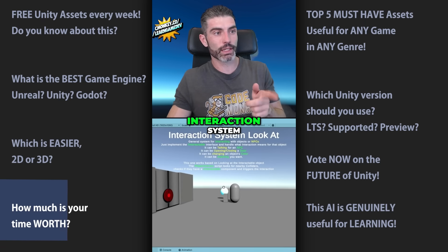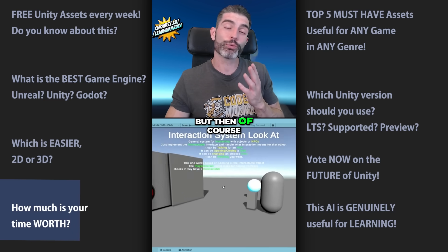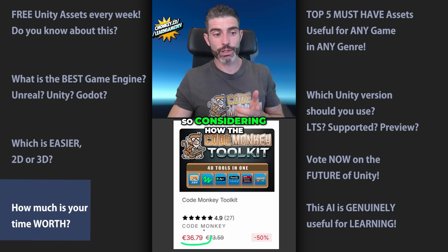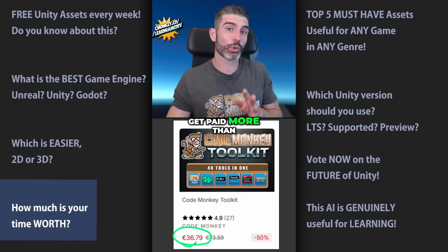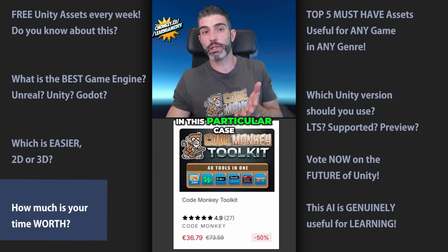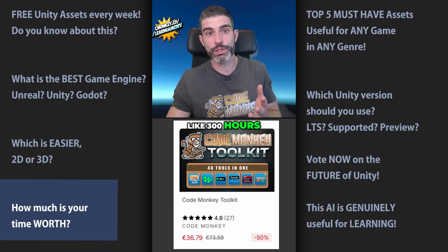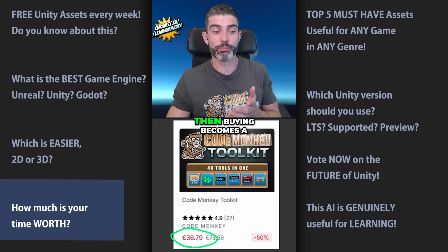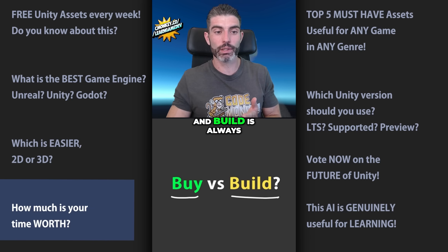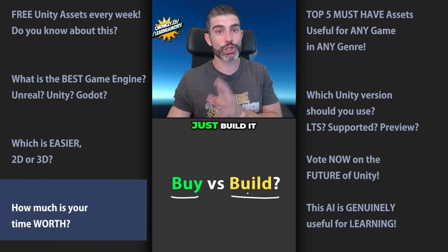Let's look at one system — like the interaction system. Could you build something like this? If you're at least an intermediate programmer, chances are you can, but how much time would it take and how much is your time worth? You can maybe build a system like this in something like 10 hours. Considering the entire toolkit is 36 bucks, as long as you get paid more than $3.60 an hour, the answer is simple: just buy instead of build. And in this case, that's just one tool out of 40. To build all 40 tools would probably take around 300 hours, so as long as you get paid more than 30 cents an hour, buying becomes a much better option. The question between buy and build is always dependent on how much your time is worth.